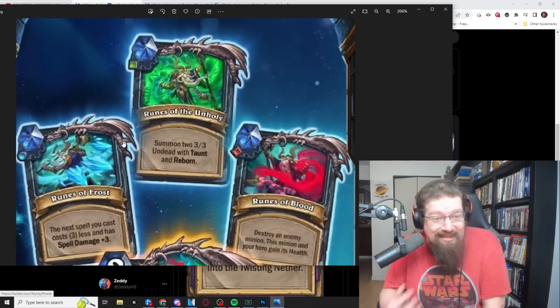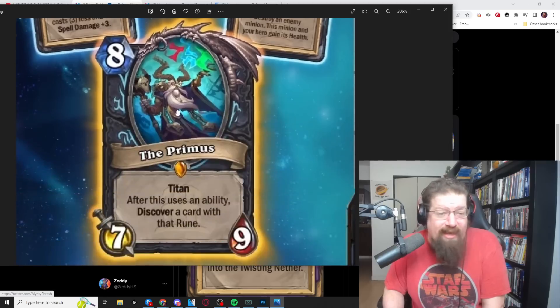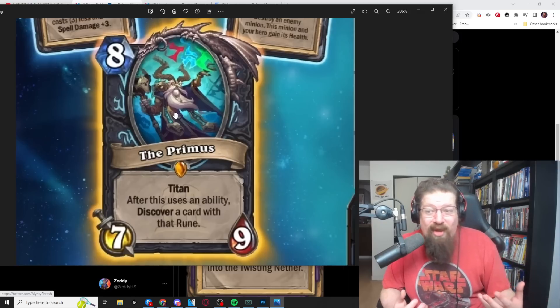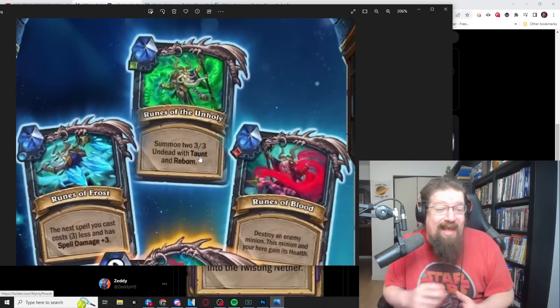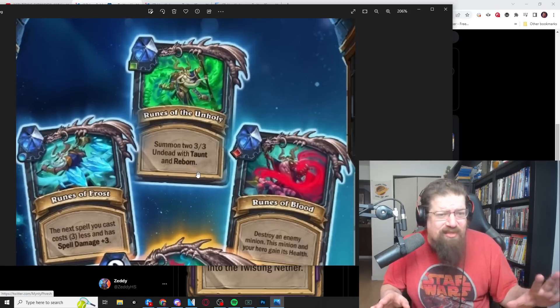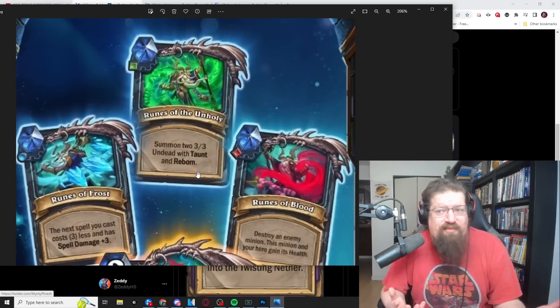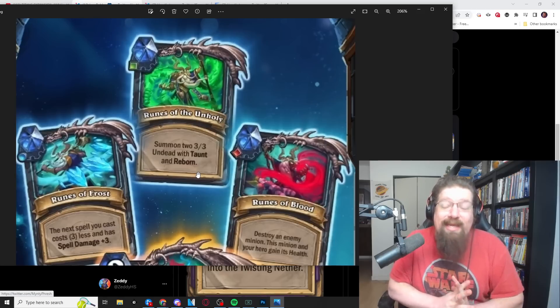Runes of blood - not only is it a bit of tempo in terms of removal, making a big threat on the board, but also letting you live, which is pretty good in a Death Knight strategy. And the unholy option: you pick this, you get to discover an unholy card, and you summon two 3/3 undeads with taunt and reborn. So you get two tokens on the board, it can help protect this. Basically you can guarantee that you're playing at eight mana about 13-15 stats with a bunch of that having taunt and reborn, similar to the four-mana spell that gets two 2/2 taunts with reborn. Not bad - decent tempo, fighting for the board.